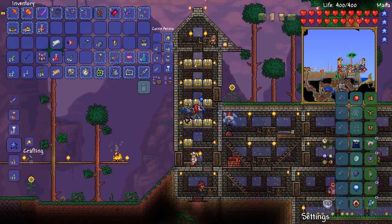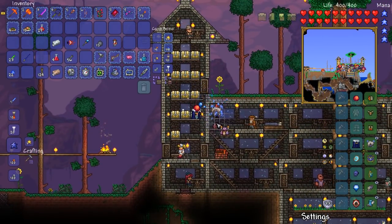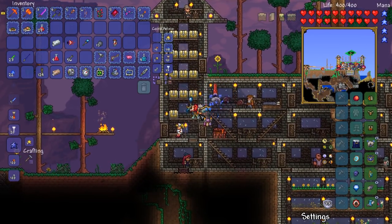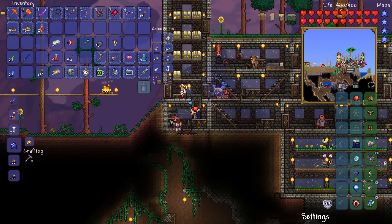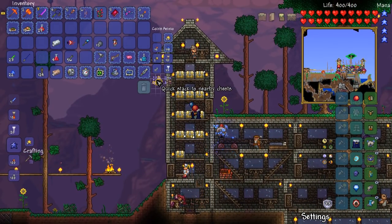Chest there, chest there — we can put two more chests on this side. Water candle, we can go in there. Bewitching table — I will place you up here. I don't know why it's not letting me place it there, but I'll put it down here. Got myself one of those beautiful things.